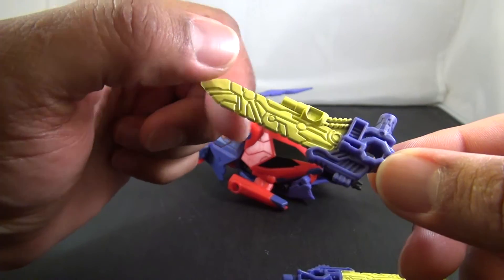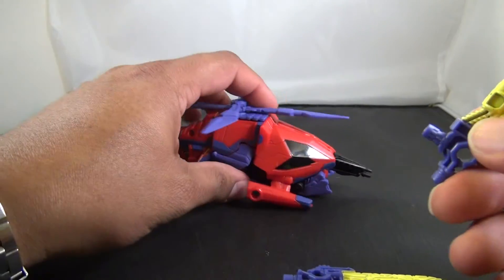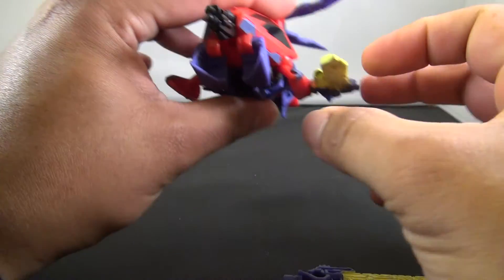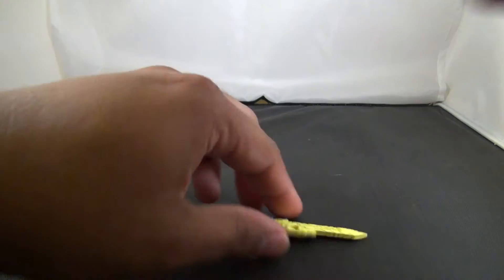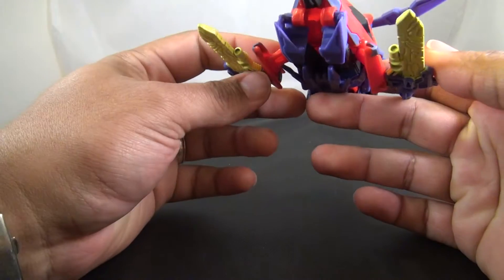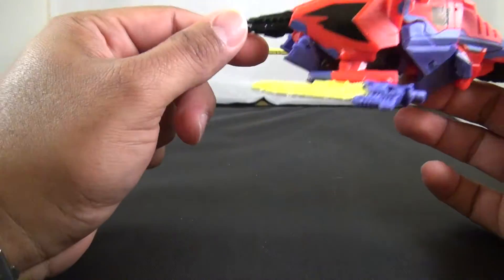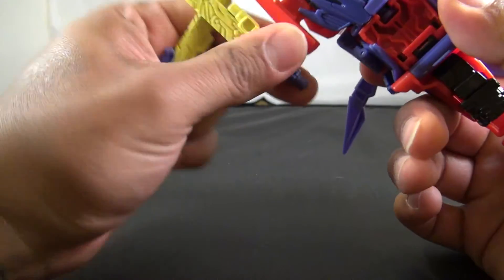He does come with his swords — they've got a tech kind of design throughout them, two pegs, and he's got peg holes. For some reason they do have little gun barrels here — those could be guns I guess. Other than that, he's kind of a not-great helicopter, but he is what he is.